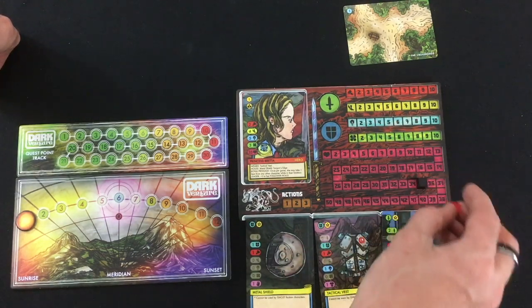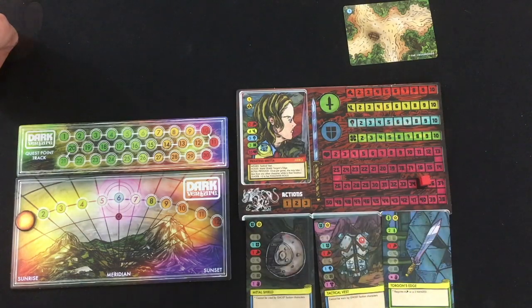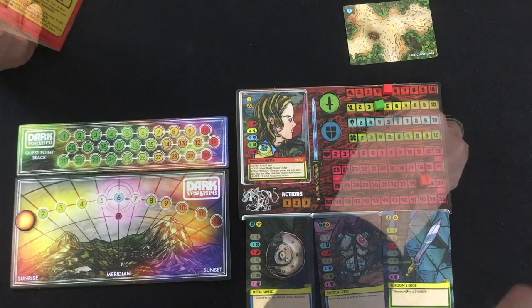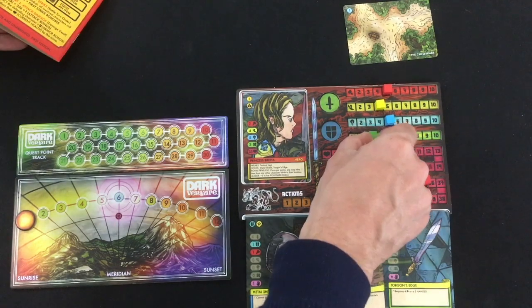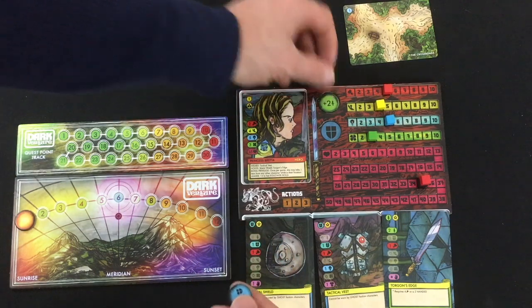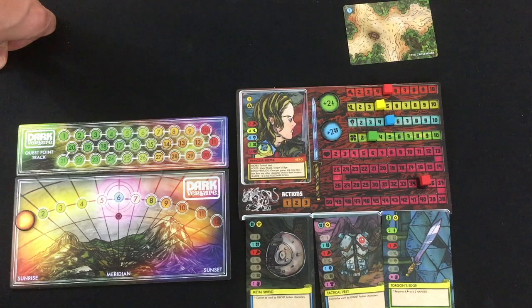The princess has 35 health. You can mark her permanent max health with a black cube and her current health with a red cube. She's got 5 strength with 1 bonus from her shield, vest, and sword; 4 speed; 5 mind; and 3 luck. I can mark her combat bonuses up here — her sword's giving her plus 2 attack, and her vest and shield together give her plus 2 defense.